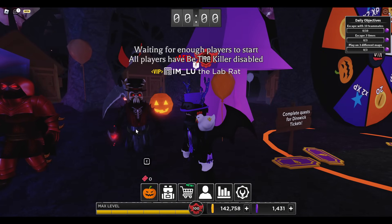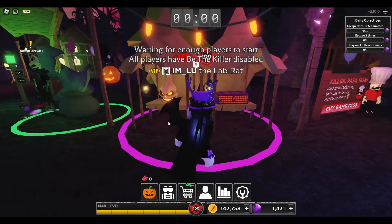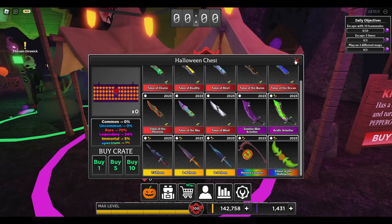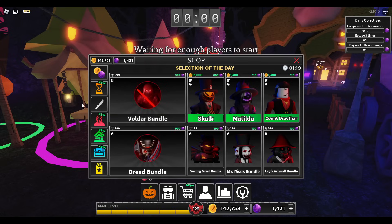And also, why is Dread bluish and not reddish? Now, what is this? I don't know what this is. Okay, so this is one of the crates. Oh, here they are. Here's all three bundles.